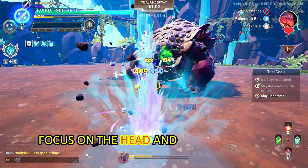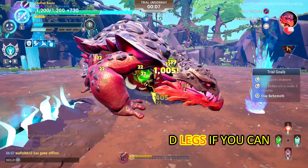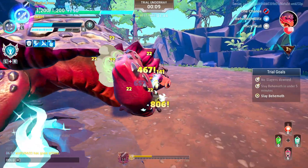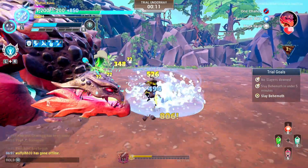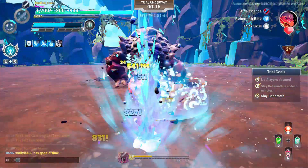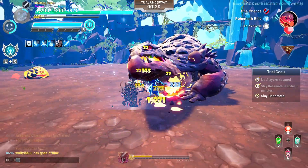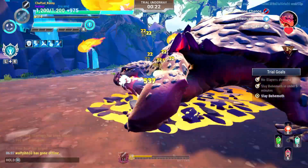Focus on the head and legs if you can for easy part breaks and to avoid the leg and tail sweep attacks. Use the ice lance for invulnerability and to prevent being staggered. Use the Crescent Strike combo from time to time to deal more damage, specifically on the head.